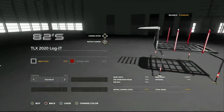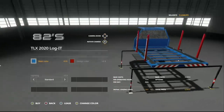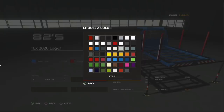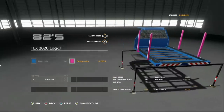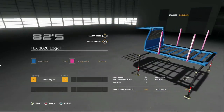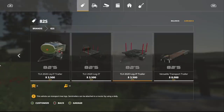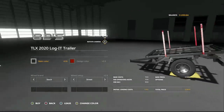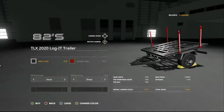And then we have the log trailer — similar stuff you've probably seen before. Main color and design color — we're going to change that to pink, so that's your main frame color and the pink at the very back. You can also add work lights to this if you would like. Same thing is available in trailer form as well. This pack has literally everything.